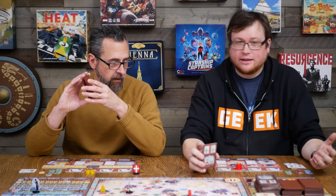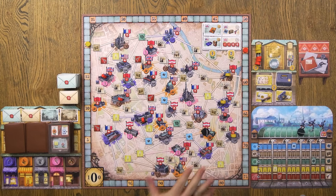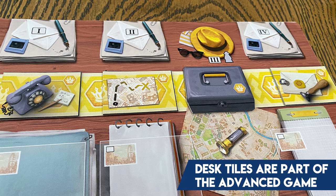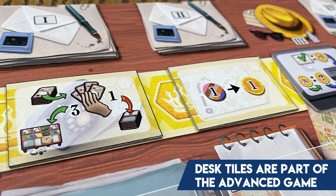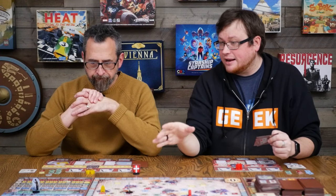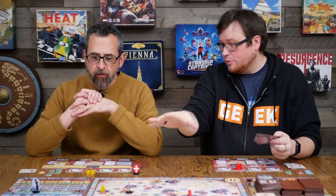There's one other thing that was added that I really want to talk about. For people that played La Isla before, they never had access to this sideboard over here. This is something you'd play in the advanced game. I don't ever want to play without it, because it adds one more thing that I think adds to the depth of the game. And that is these desk tiles, which is just one of those things you can buy. Each one of these desk tiles gives you special abilities. They let you use some of your bribery tokens as money, collect extra money, collect extra victory points, draw extra cards to have more cards to choose from every round. I would always play with that advanced mode and that board added in.